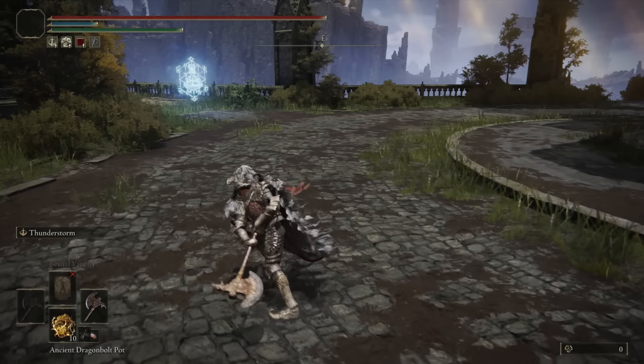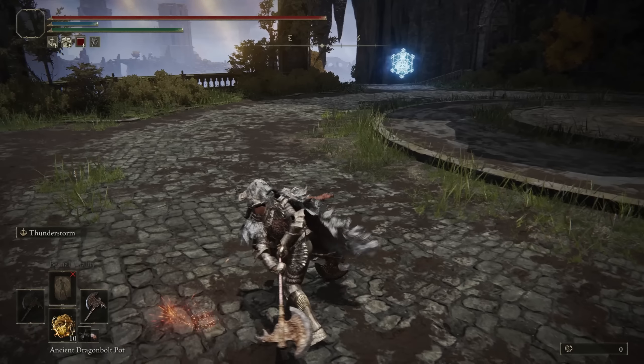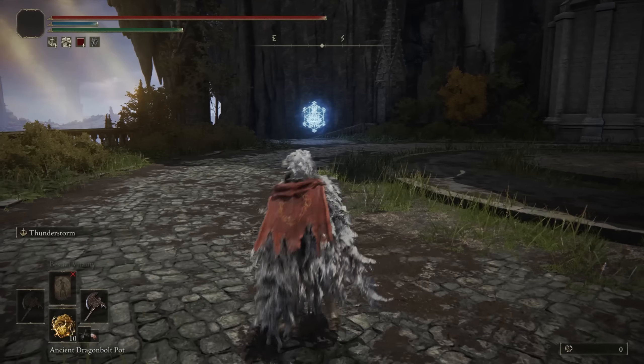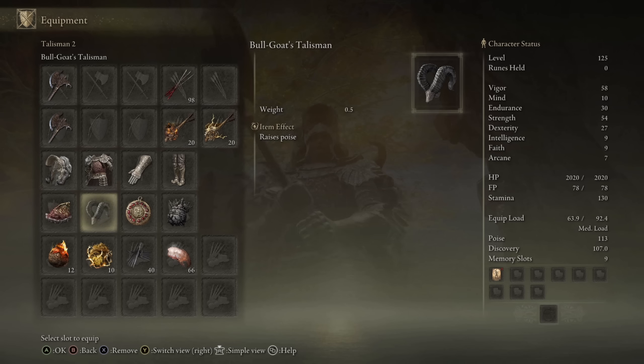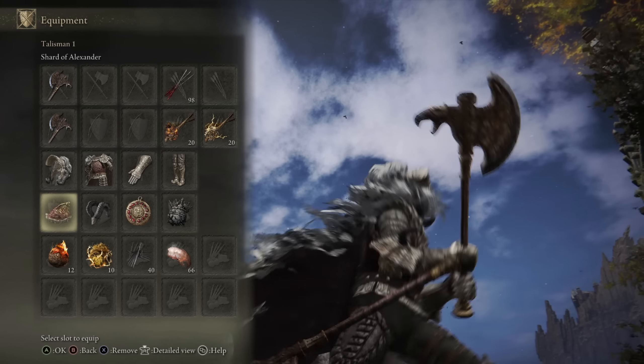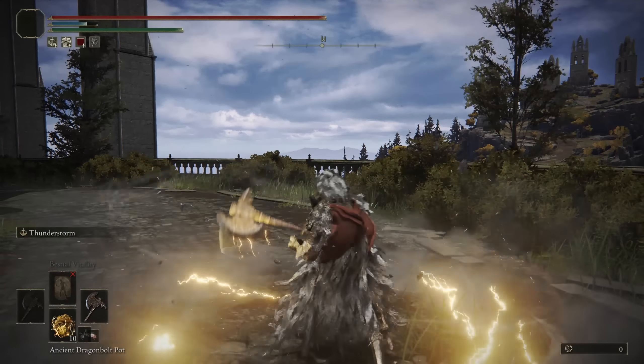It's hard to aggress. Your running attack's a little bit reactable. The light attacks are not the fastest for how little range they have, so being able to poise tank some of the faster weapons is definitely going to benefit it a lot. To that end, we're also using the Bullgoat Talisman to enhance our poise further, to have 113 poise — enough to tank at least one hit of a two-handed Greatsword. I have the Shard of Alexander to boost the damage of the Thunderstorm Ash of War, as that's where all the damage output from this weapon is definitely going to come from.